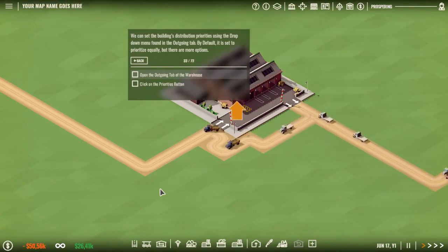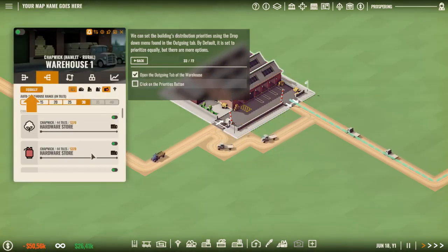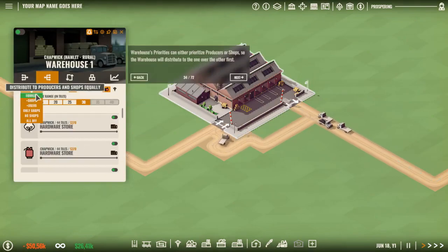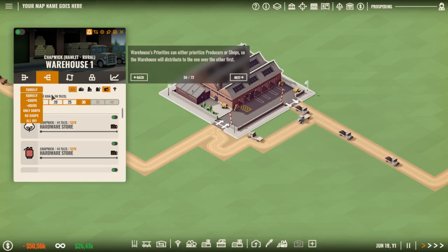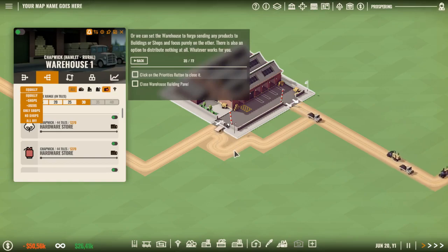I can set a building's distribution priorities using the drop-down menu found in the outgoing tab. By default it is set to prioritize equally, but there are more options. Warehouse priorities can either prioritize producers or shops, so the warehouse will distribute to one of those first. Or we can set the warehouse to force-send any priorities to buildings or shops and focus purely on the order. There is also an option to distribute nothing at all — whatever works for you.